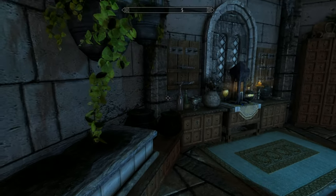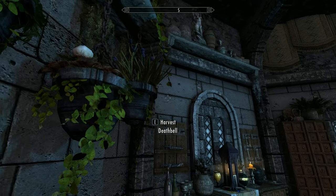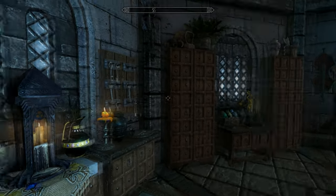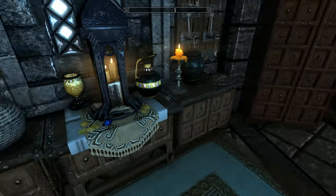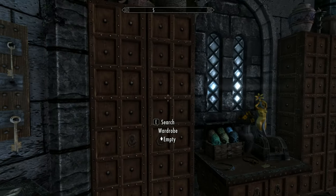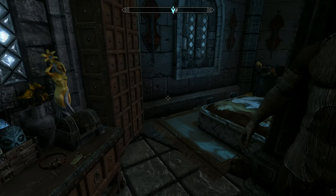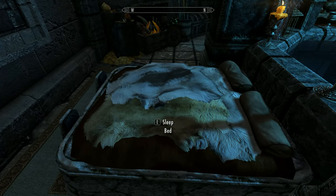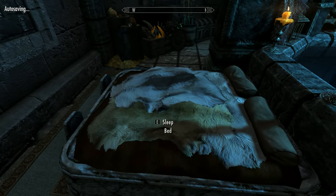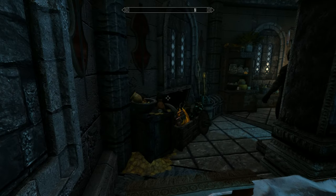We've got some planters and some nice pots — I really like that, really nicely done. Got a shrine to Julianos, as you'd expect in a mage's home. Plenty of named storage here as well, loads of it. And you've got a dwarven bed. Not convinced about the bed, but you do get the full well-rested bonus.